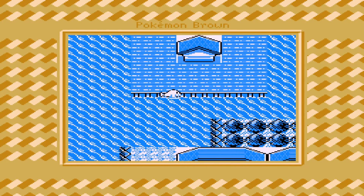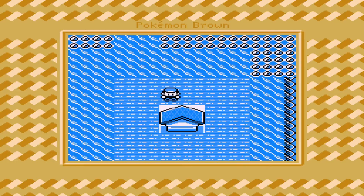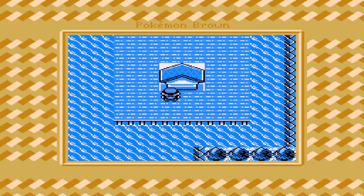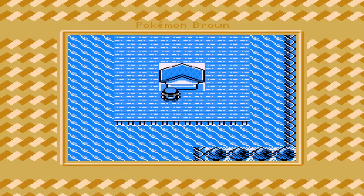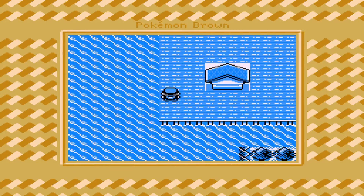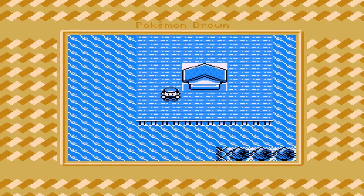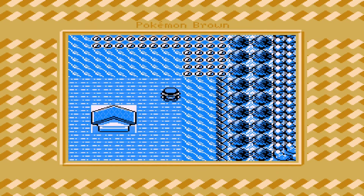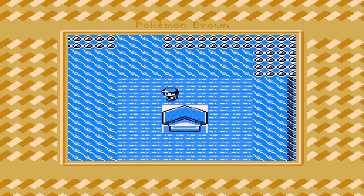Let's go to Seashore City, because that's pretty much the more important route to take first, since the majority of it has water and it's also the main town too. We got this area over here - it's probably a post. I'm tapping A on every side; it's not really doing anything. I don't have an item finder because CoolBoyMan disabled it in this game to make it harder to find items.